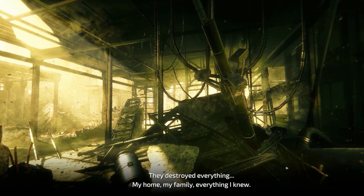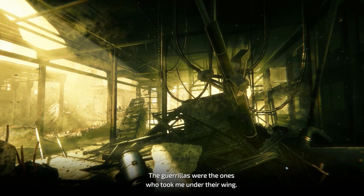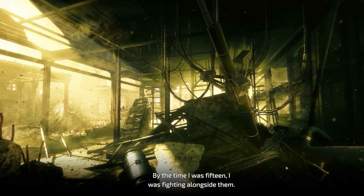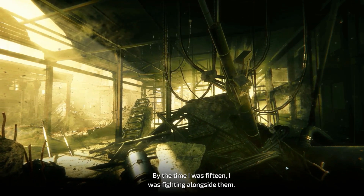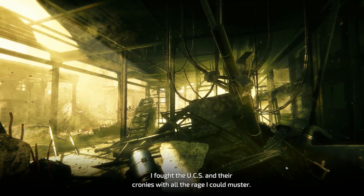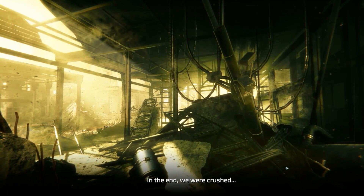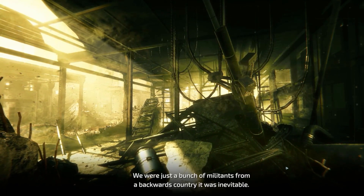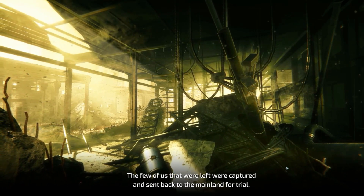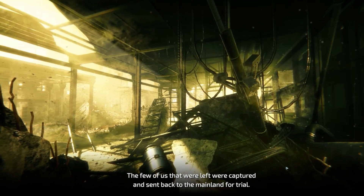Maria continues: a battle between UCS-friendly government forces and guerrillas destroyed everything - her home, her family, everything she knew. The guerrillas took her under their wing, and by age 15 she was fighting alongside them. She fought the UCS with all the rage she could muster - that was all she had left. In the end they were crushed: 'we were a bunch of militants from a backwards country - it was inevitable.' The survivors were captured and sent to the mainland for trial.